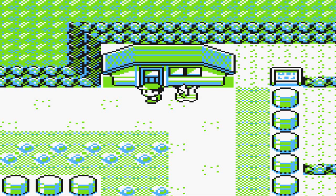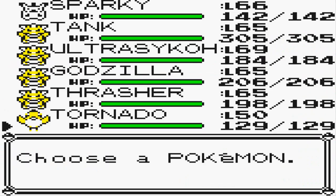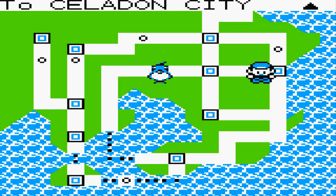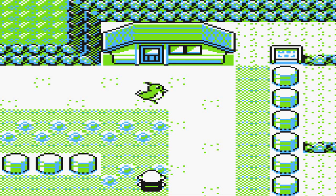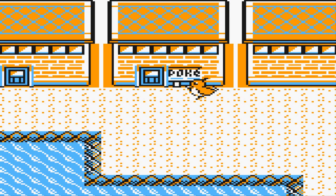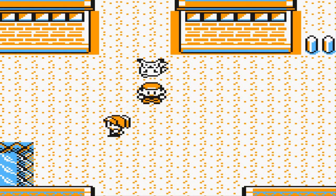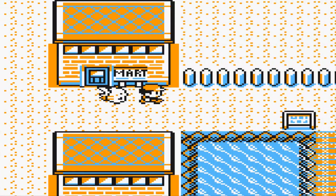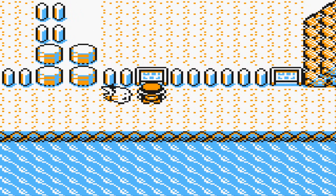Make sure to press the Start button before this guy spots you, because if you press it right when he spots you, you're done. One, two, three - there we go, pressed that button. Now we're going to fly away straight to Vermilion City, which activates this guy seeing us. The next step is you have to go to the next route next to Diglett's Cave and battle the Youngster.